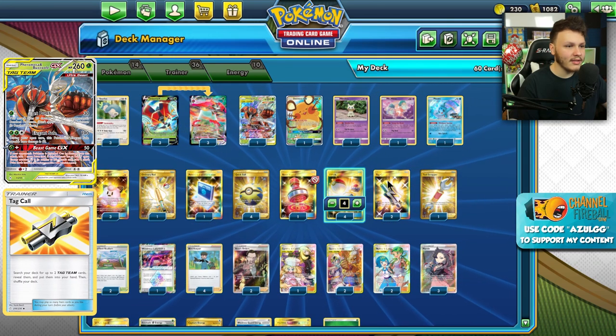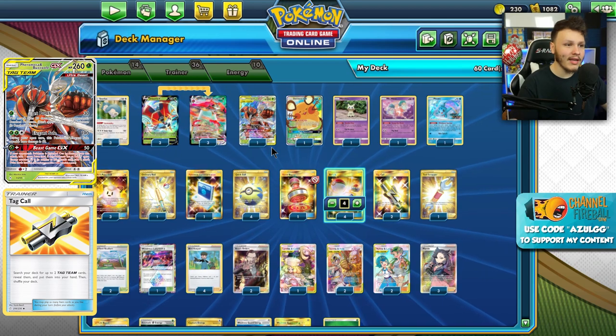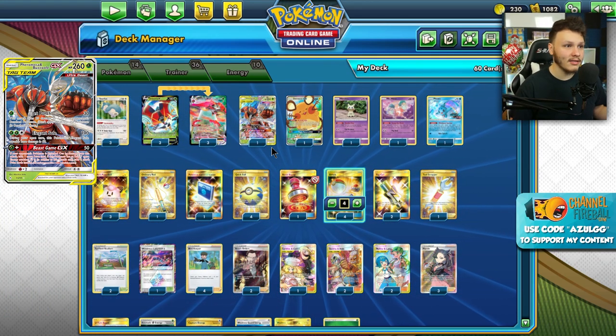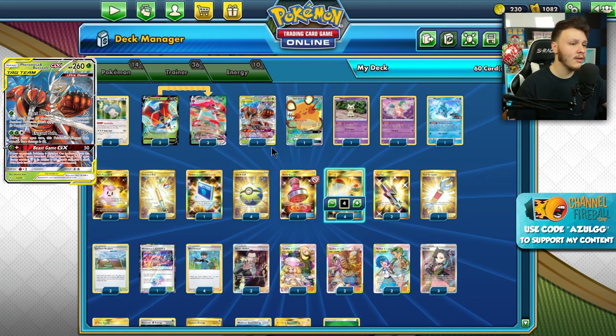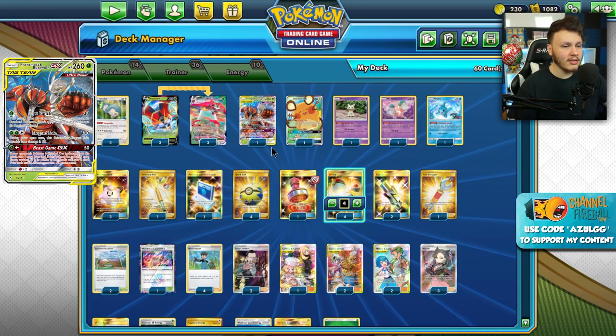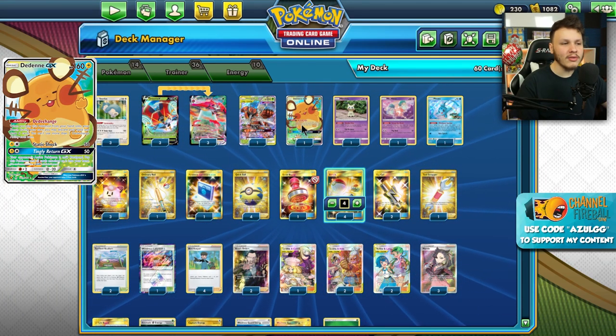There is the Buzz-Mosa Tag Team GX in here, which we can find off the Tag Call — really nice. It can be a really good closer with the GX attack, or even with that Jet Punch early on for 30 to 30 knock-knockouts against decks like Mad Party. That Jet Punch would be really good there.